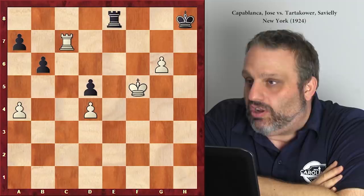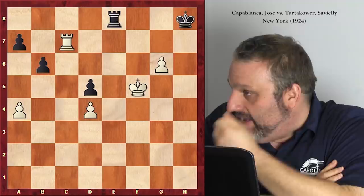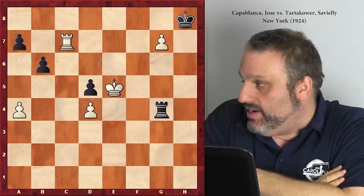Now if you were black, what would your long-term plan be? Resign - that's a good long-term plan. It's not going to work, but it's a plan. If I was black I would play f4, f3, f2. Rook e4 - might as well take the d-pawn. King f6 stopping rook takes d4 check, also stopping rook takes d4 g7 check.